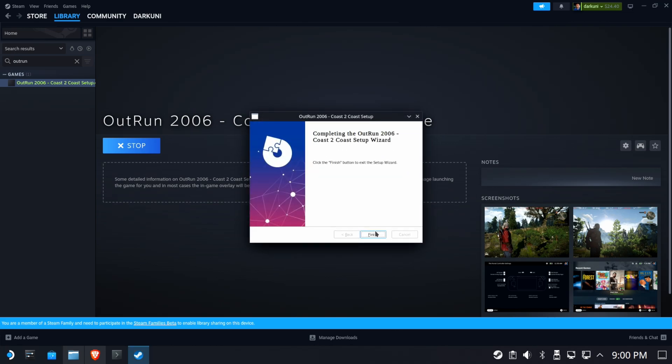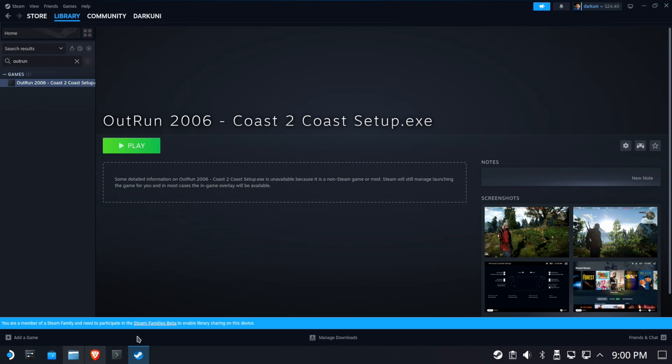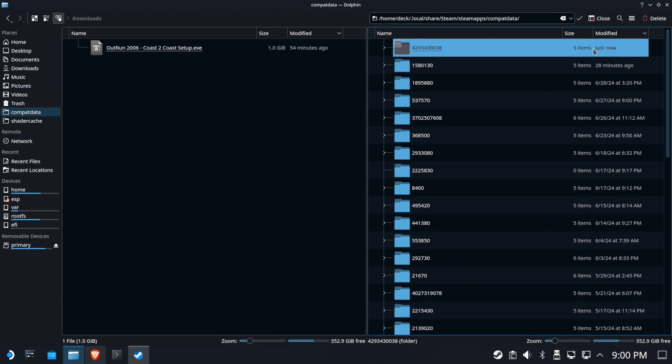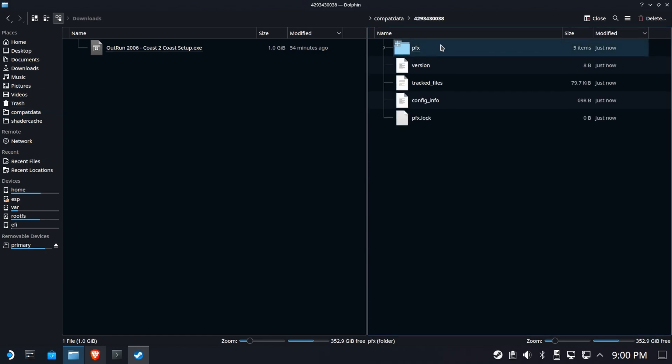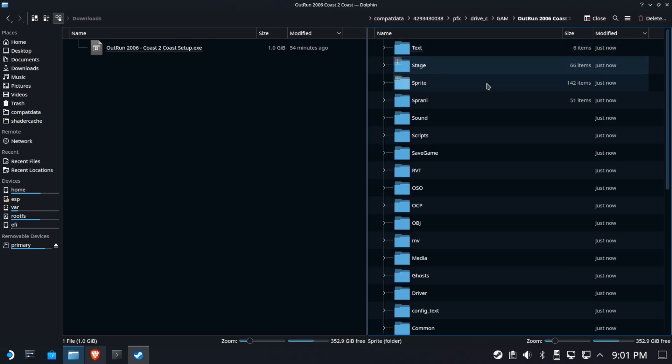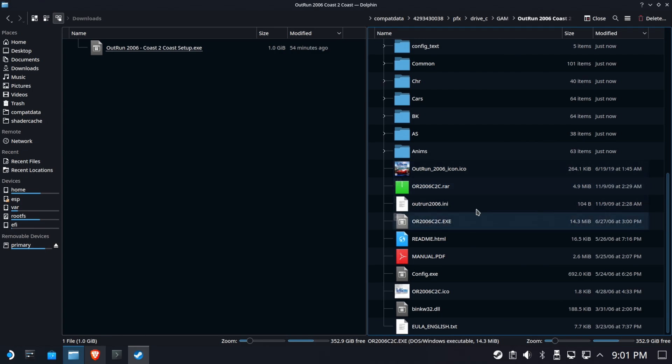Hit 'Start the game' and then Finish. So we've got a couple more things we need to do here. Go over to your Compat Data and look — sort by Modify. You should see something that was created just now. Your number's not going to match mine. Drill into prefix, drive C, games, inside the OutRun folder. We are looking for a couple of files — there's our exe file.